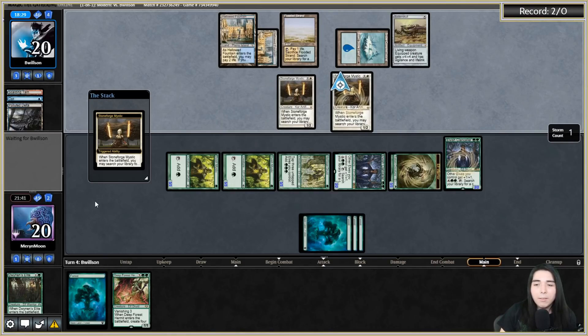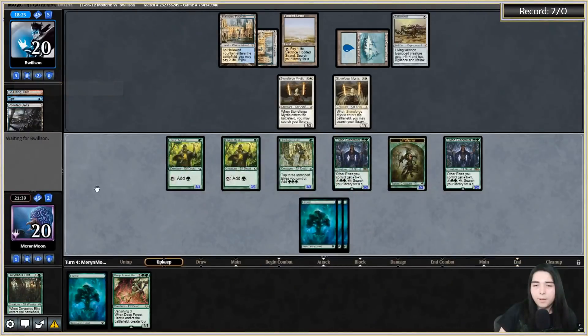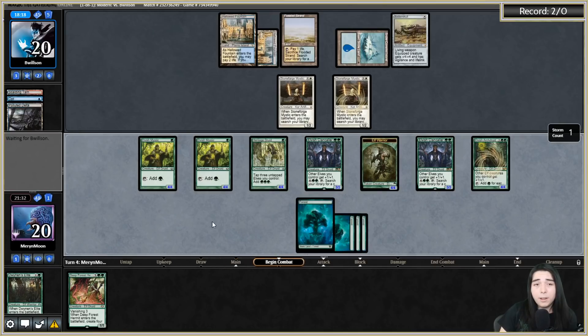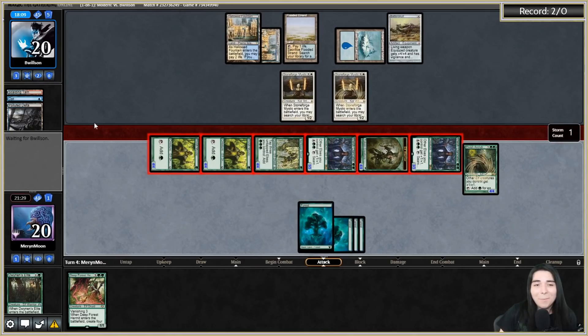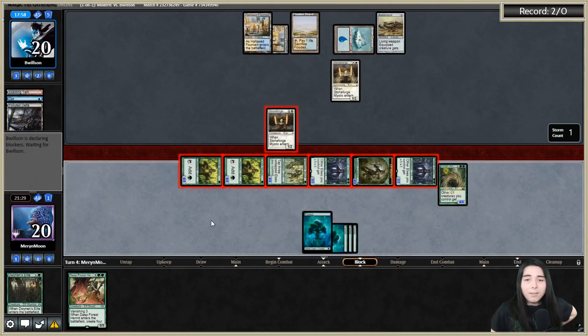They're probably getting a Sword of Feast and Famine. Elvish Archdruid - I like that! Screw it, let's just attack with all - we have an opportunity to get heavy damage here. Good thing they didn't grab a second Batterskull. That's a lot of damage. I could have activated Clan-Caller and swung for four, but I'd rather take the opportunity to swing here for... that's 22 actually - I thought 4+4+4+4 was 12, but it's 16 plus 6 equals 22.